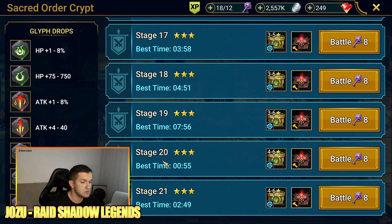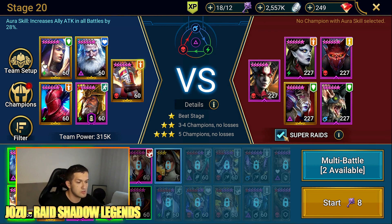You can pick one of these stages depending on the champions you have. If you have champions that can easily take down the boss, go ahead and farm stage 21. But if you have champions that can easily take down the waves — like I do, since I don't have max HP attackers for this stage — I go ahead and farm stage 20.